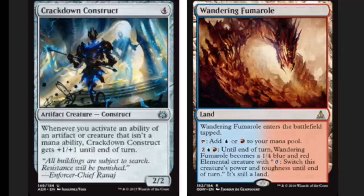Let's talk about an infinite combo which will be legal in Standard. This combo has two cards, one of them being a land. I always like when lands are combo pieces because they are generally very useful — they can produce mana to get your combo out a little bit faster.